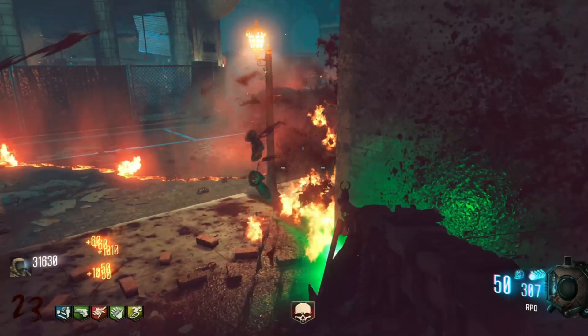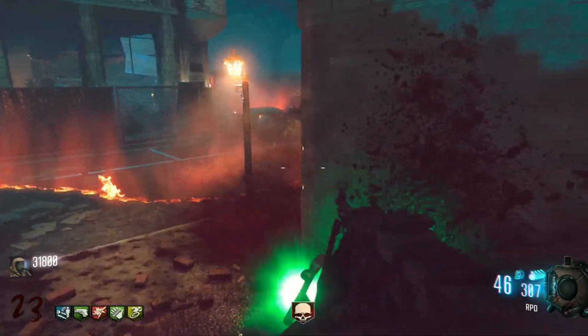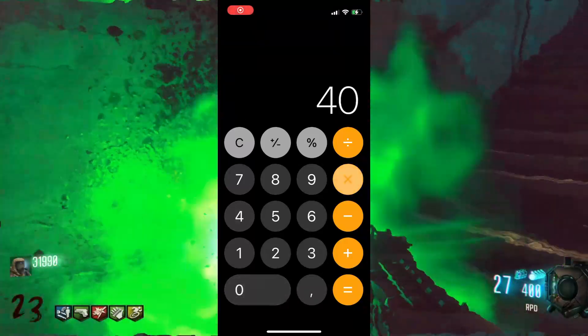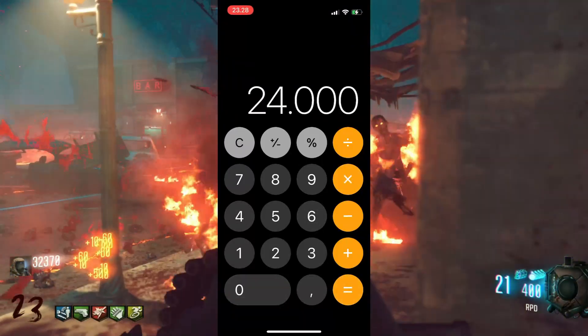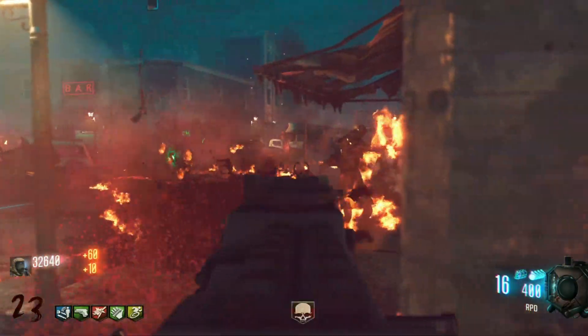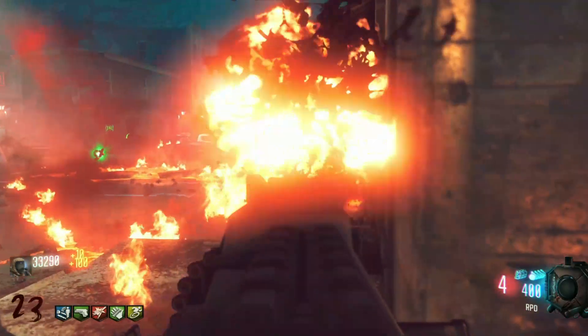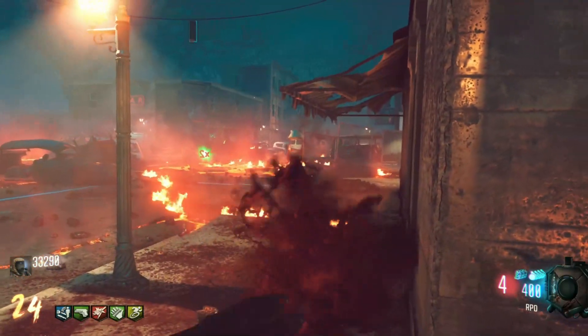On the other side, if every single Olympia shot is at close range and perfect — all four pellets hitting the zombie — throughout your whole Olympia gun you deal a total of 24,000 damage. The reason this number is not 6 times larger is that the M14 simply holds more ammo than the Olympia.